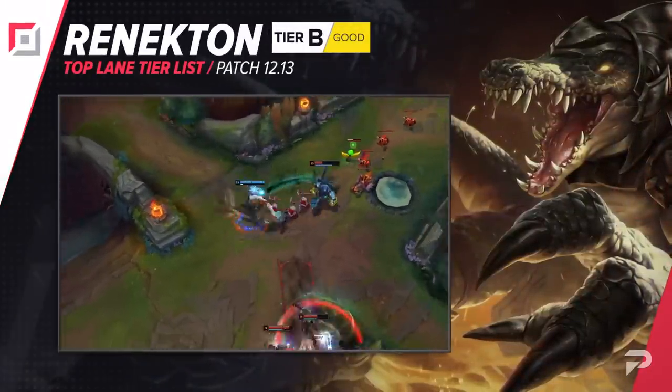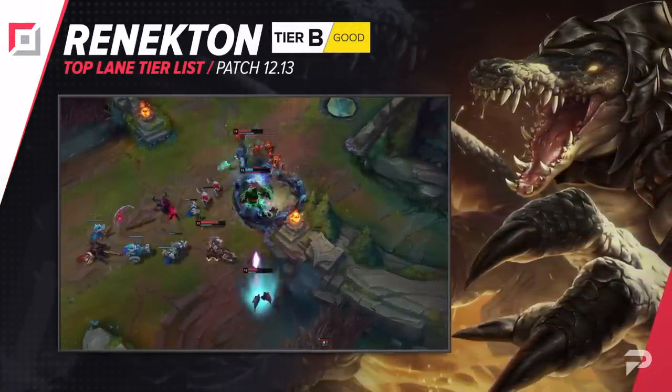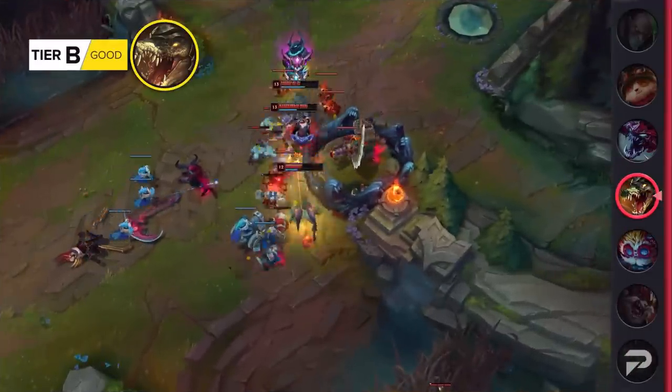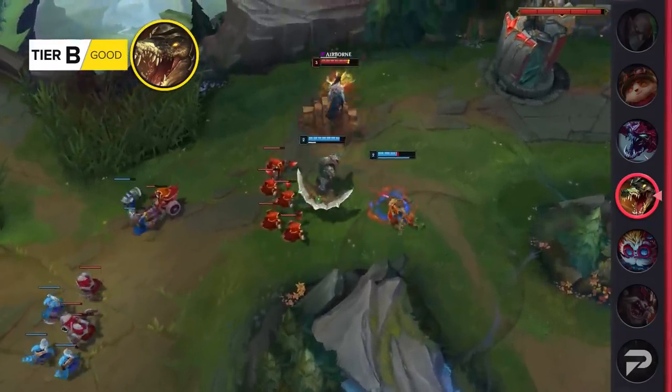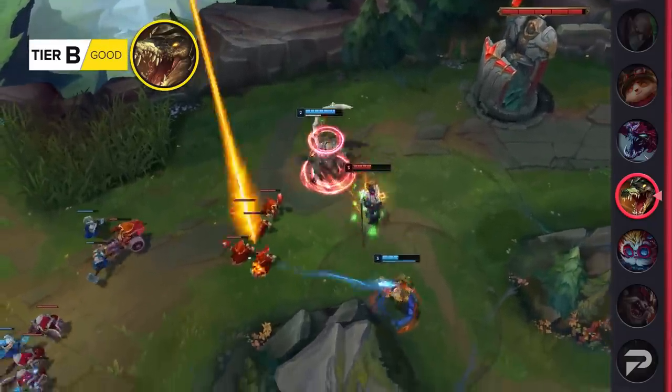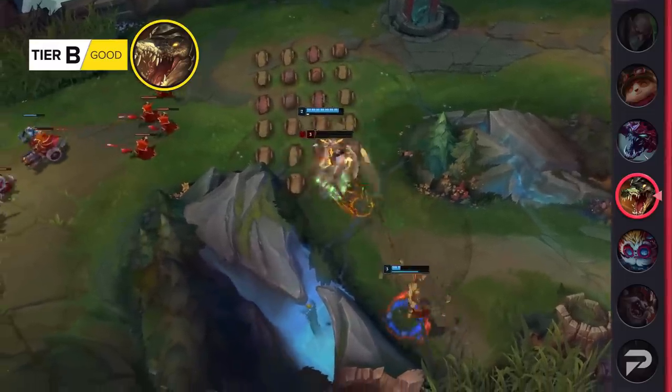After months and months of being between the C and D tiers, we're tentatively moving Renekton up to the B tier. I'm a bit skeptical, because Riot just really likes to keep changes light with Renekton since he instantly becomes a staple pro-play pick the second that he's viable. But with him getting this type of buff, maybe there's room for him to at least be a counterpick in certain situations.